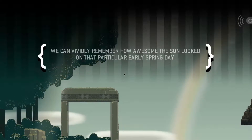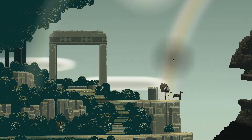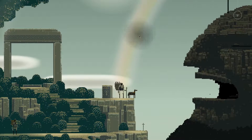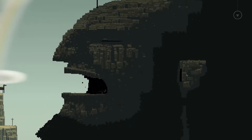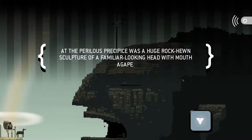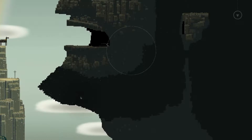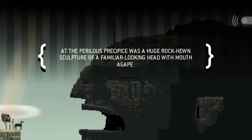Rainbow - we can vividly remember how awesome the sun looked. I wanted to check the rainbow, I guess not. At the perilous precipice was a huge rock-hewn sculpture of a familiar-looking head with mouth agape, and we can't look at anything specific like his beard. Too bad.